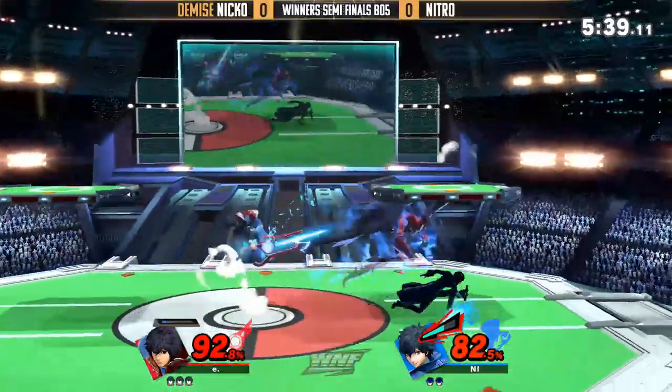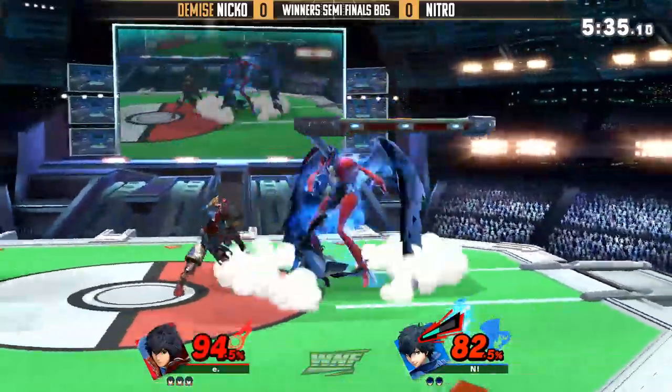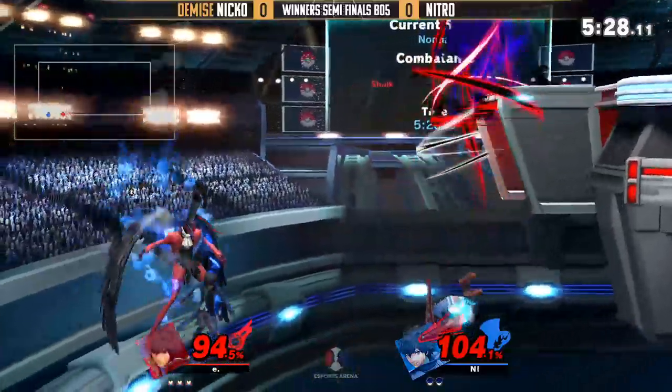The way Niko just controls the stage, man. He's throwing out a couple of nairs and he's like, 'Here's my blue circle and you cannot get anywhere near this.' We can't get past this at all, especially when he has a Speed Art — that's a fast Shulk. And Nitro winding down on the Arsene timer. He gets the back, the up-tilt on shield, finds the back air to seal the deal there.